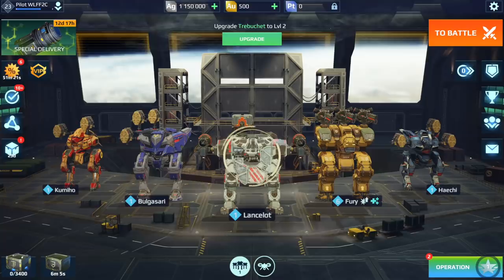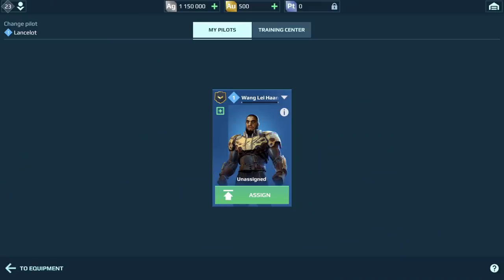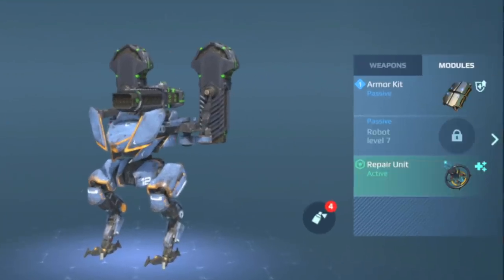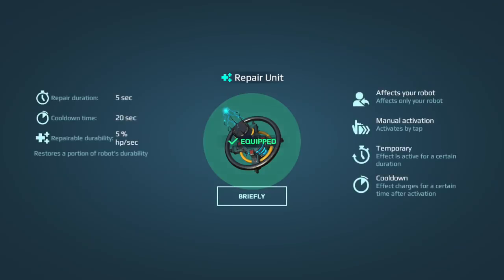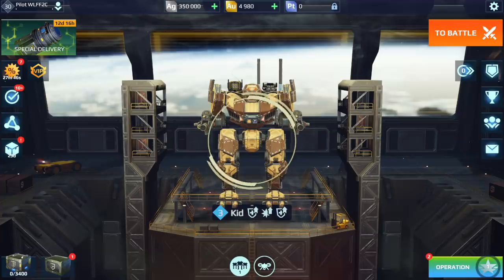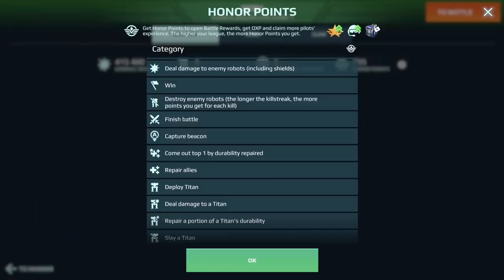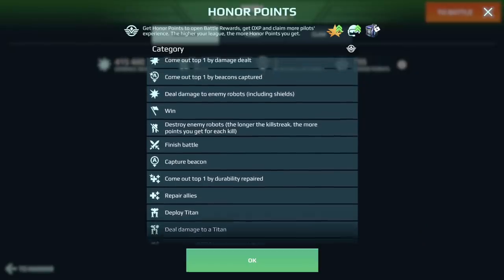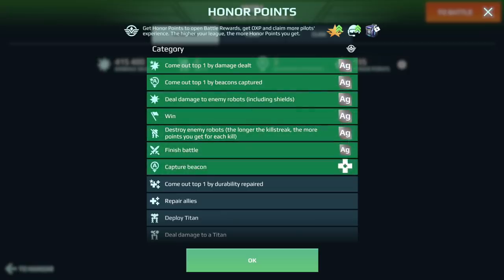Here you go, Commander! There is a lot more to talk about, but these are the key points. When you log into your hangar, consider recruiting some pilots from the training center first. Then check for modules — Repair Unit will be selected as an active module by default, and it's a safe choice. If you've already reached level 30, then your first Titan kit will be waiting for you in your hangar — give it a try. After you complete a battle or two, pay attention to the Honor reward list. Honor brings you silver and other prizes.